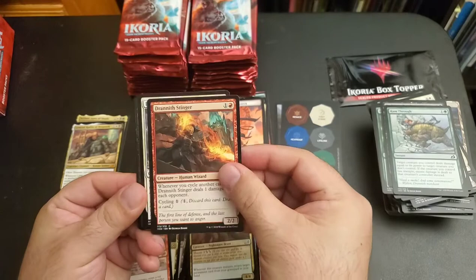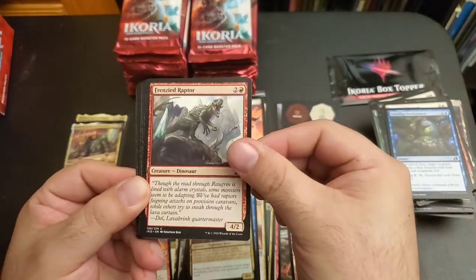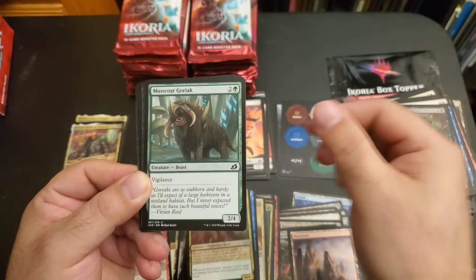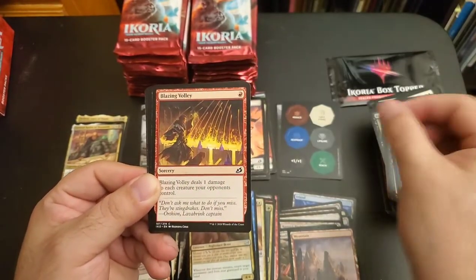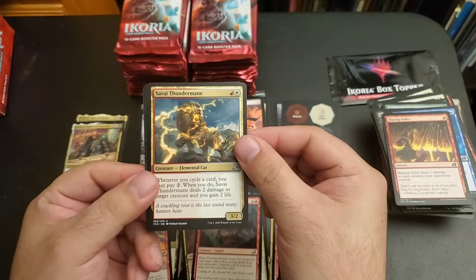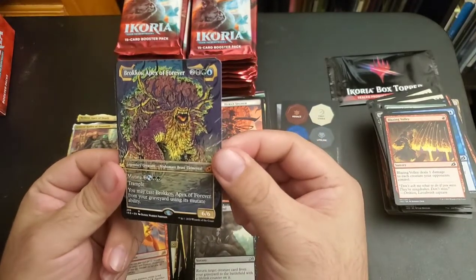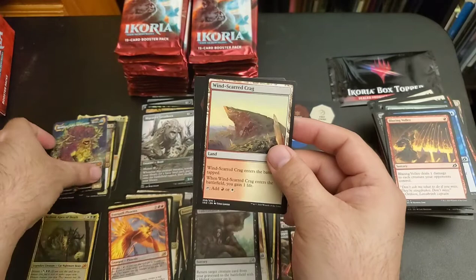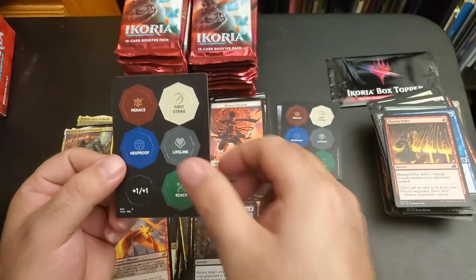Drannith Stinger, Imposing Vantasaur, Startling Development, Frenzied Raptor, Wilt, Lurking Deadeye, Mosscoat Gorik, Boot Nipper, Anticipate, Blazing Volley, Rooting Moloch, Savai Thundermane, Unbreakable Bond, Broncos Apex of Forever. Dual lands and more pieces.